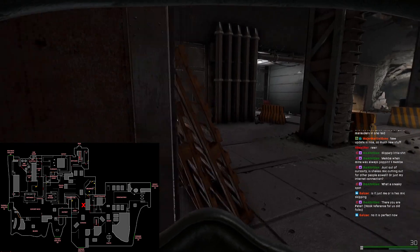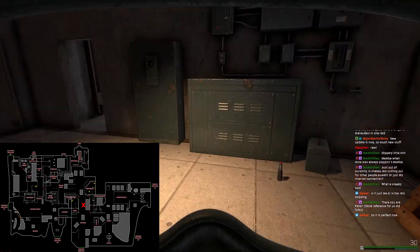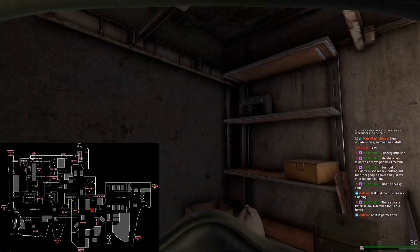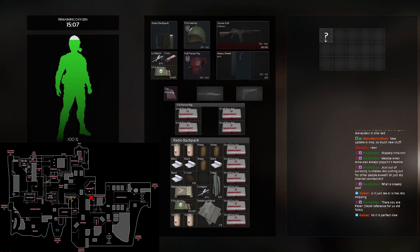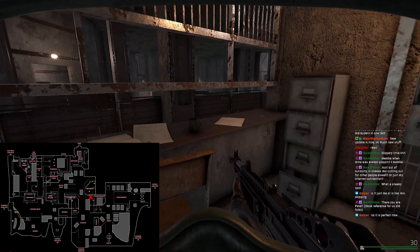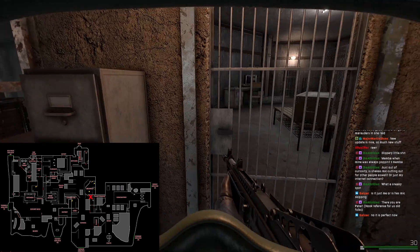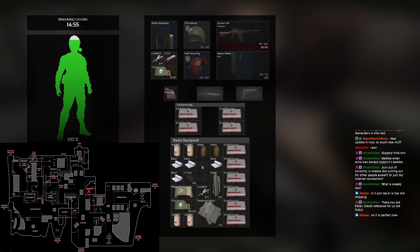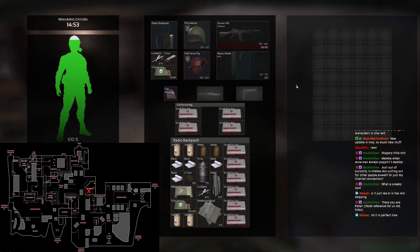Continuing through the garage area, we're going into maintenance connector. There's maintenance right here with lots of stuff on the wall to loot, and when that door opens you can hide behind it — it's a good spot if you hear someone on the other side. I don't personally do it but I'm always wary of that corner. Now we've made it into security, which is a really good high-tier loot location for how close it is to the airlocks.